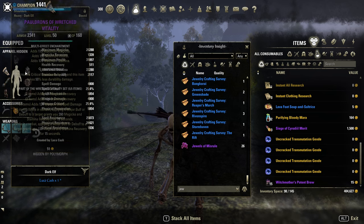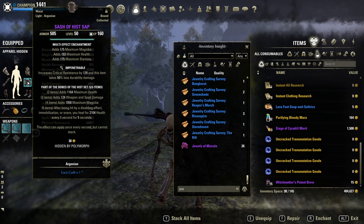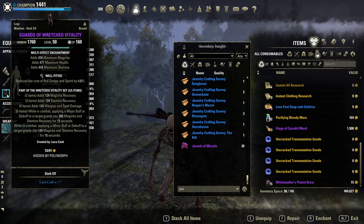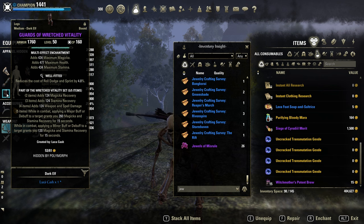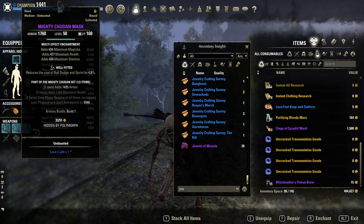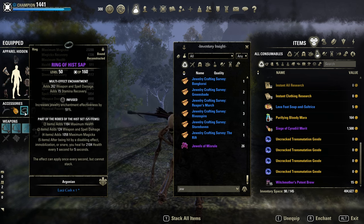Armor type is heavy — make sure to have the chest reinforced. Then three medium and two light, with four Impenetrable pieces, two Well Fitted and one Reinforced. You can also put more into Sturdy if you want; I still prefer Well Fitted, even with Hissmir. Full Prismatic Glyphs obviously, best in slot. Full Infuse on the Jewelry for the extra healing, with still one Stamina Recovery Glyph needed even with Wretched Vitality, and two Weapon Damage Glyphs.